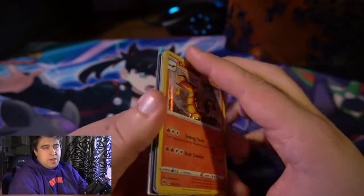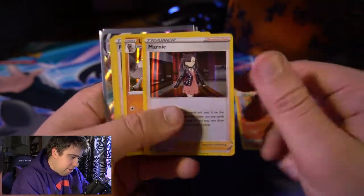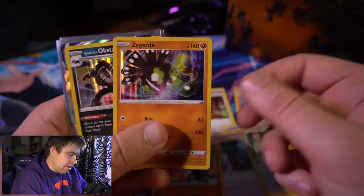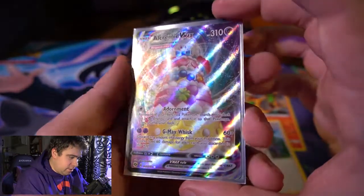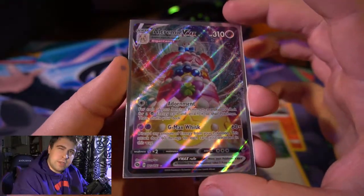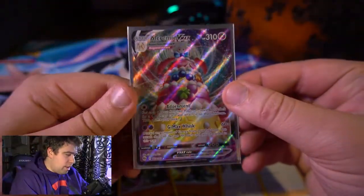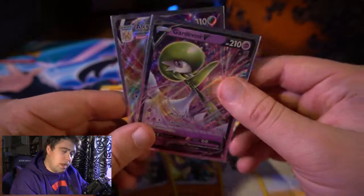Let's go back through and see what we got. We had some cool cards and a couple of repeats — that's the luck of the draw. We got: holo Centiskorch, Marnie, Liepard Rock, Professor's Research (twice), Machamp, Zygarde, Obstagoon, Alcremie V-MAX — I love this card, the coloration is amazing — and Gardevoir V. These last two are going straight into my collection book.